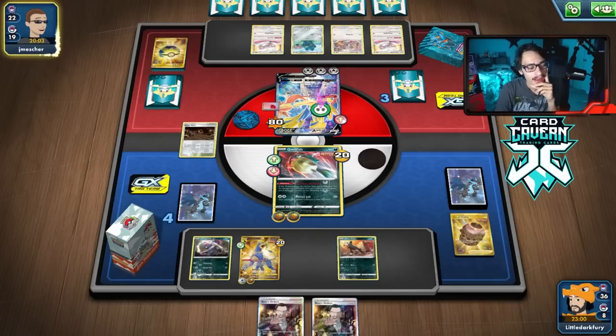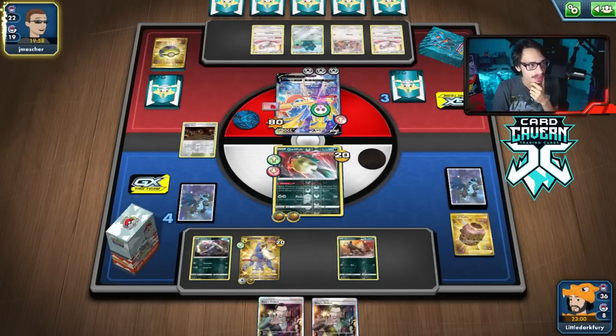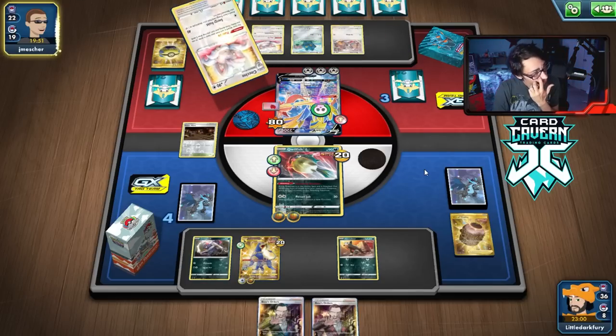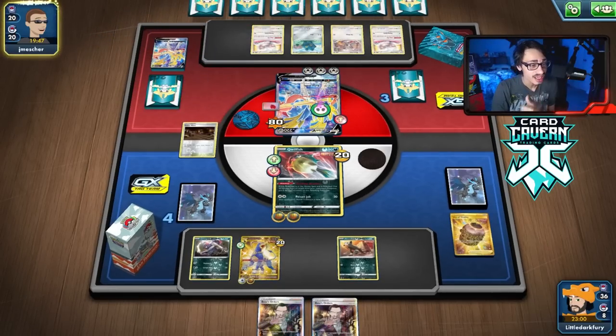They still have to actually reset Brave Blade, which with Galarmine in play might not be too easy. They're down one Switch and one Bird Keeper. If they don't attack me this turn though, I think we'll be in a pretty good spot. They actually ditched a second Zacian off of that, which is very interesting.